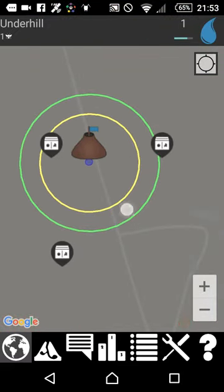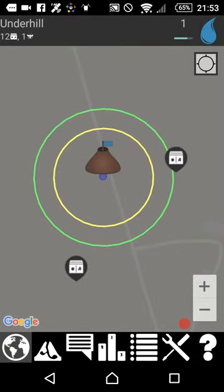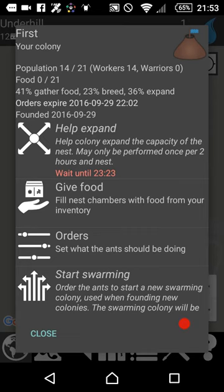You can always help your friendly colonies by picking up food, and in the nest you can help it expand and you can give it food.